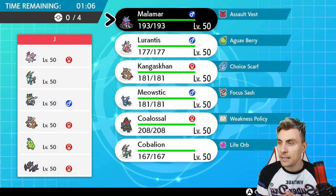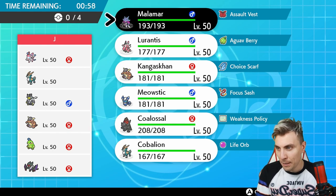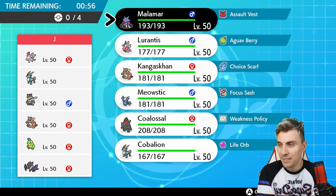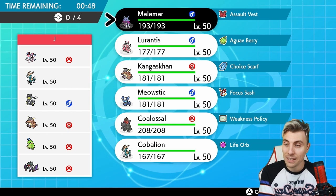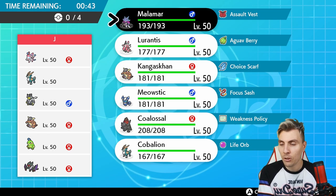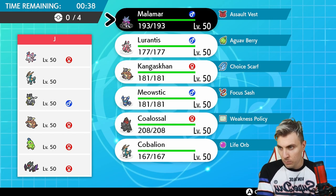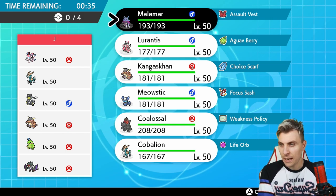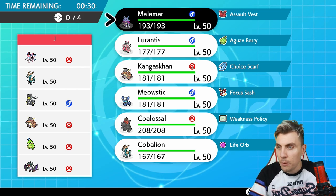Our first opponent Jay is playing Sylveon, Cobalion, Urshifu, Kangaskhan, Politoed, and Nidovirn — an interesting build. You'd suspect maybe a Weakness Policy on the Nidovirn; there's Quick Attack from Sylveon, and Politoed with Rain makes it very difficult to bring Coalossal. We could potentially go a Cobalion route. Trick Room doesn't seem too bad honestly — if we can get it set up with Meowstic that could be quite nice.